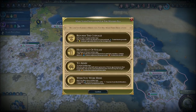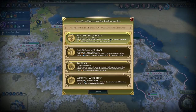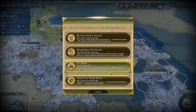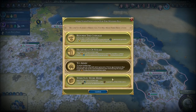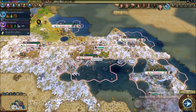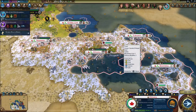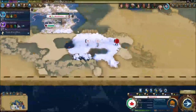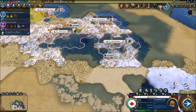Let's see what we got — we can get 'Reform the Coinage' so traders cannot be plundered and international trade routes provide plus three gold. That would be pretty nice. We're gonna go for that definitely. I'm gonna go for tourism as well. We've still got a lot of gold per turn — I'd like to gain a little bit more, but we're still okay on that front.